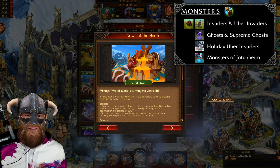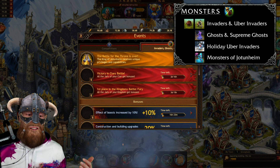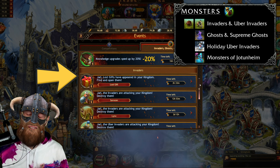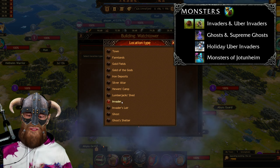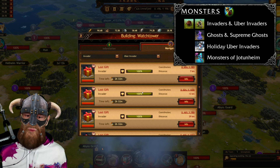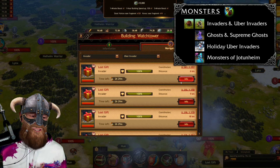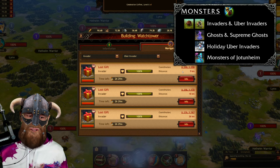There can also be holiday uber invaders. They appear across the map during special events. For example, this footage is from the six-year anniversary of Vikings: War of Clans, and during this event they spawned lost gifts all across the map. They don't have a level, no locations are left behind once they have been eliminated, and they can be destroyed with a single hit. They can spawn some really interesting stuff — chests that you can open and get some really cool items from.